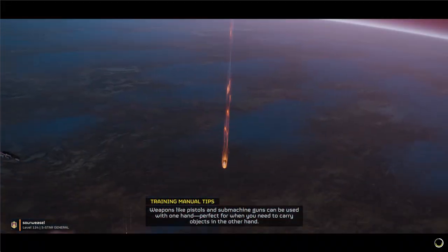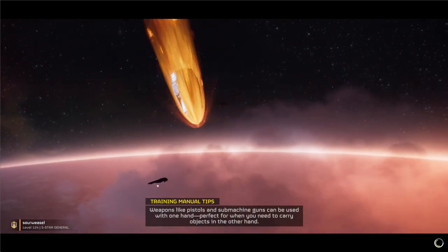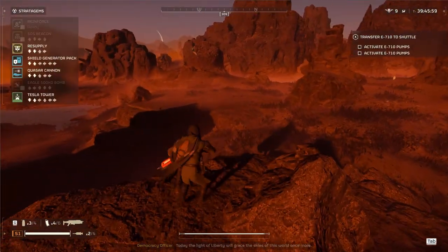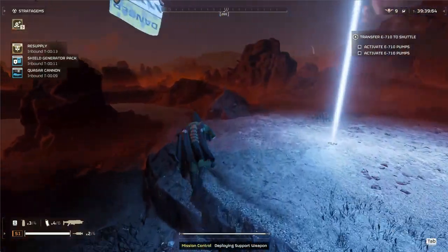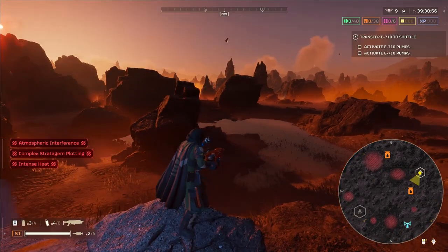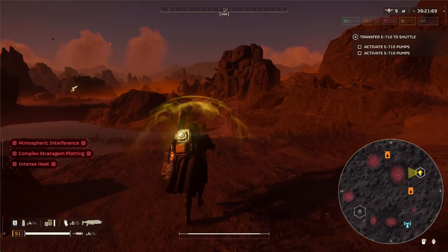Greetings, fellow Helldivers. Welcome to a walkthrough guide on how to complete the hardest challenge in the galaxy: Deathless Full Clear Solo Helldive. The mission is simple — clear every objective and enemy outpost on the map and extract without dying. Today we are reviewing an E-710 transfer mission on Hellmire. We call in Resupply first, followed by Shield Pack and Quasar Cannon to optimize their call-in times. Our other stratagems are Eagle 500kg Bomb for Titans and Tesla Tower for bait to de-aggro enemies. Please see the link in the description for a comprehensive stratagem selection guide.